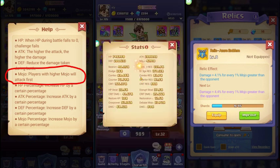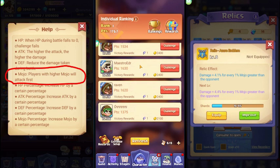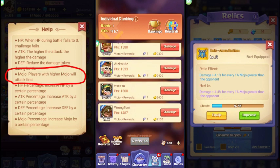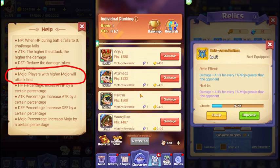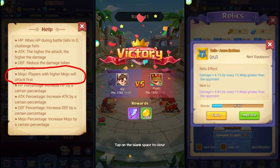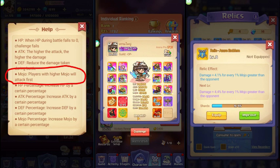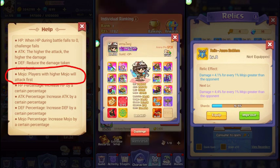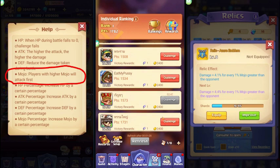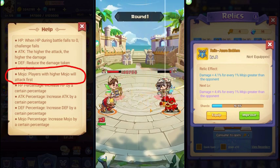Currently this is my mojo build and I haven't even activated some of my potentials. Let's look for a tough opponent — the president of the top guild who's always in the top three. Let's hit him. See? One hit — and that's a crit. One hit, right.